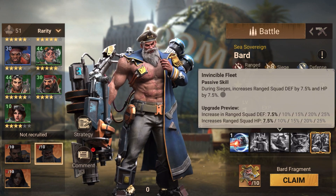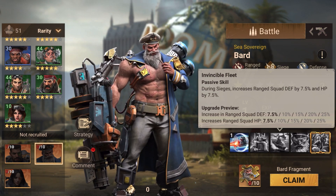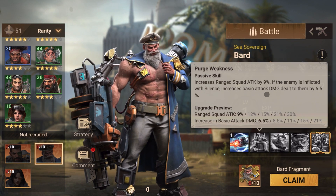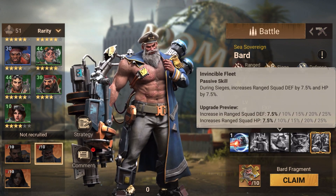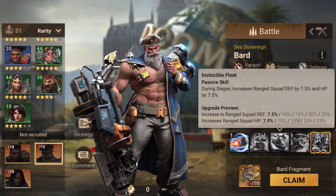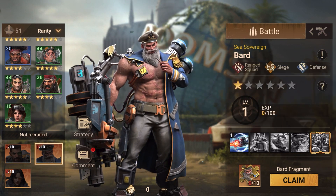During siege, his range squad defense and HP will increase by 25% each, so that's a 50% stat buff for siege alone. His first and second skills are usable on the field, but this skill is only for siege. Notably, it doesn't say it has to be a rally — you can take a single squad out and hit a tower, shelter, or anything, and this stat buff will still apply.